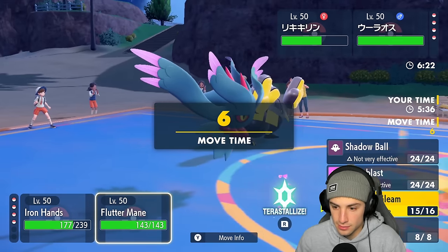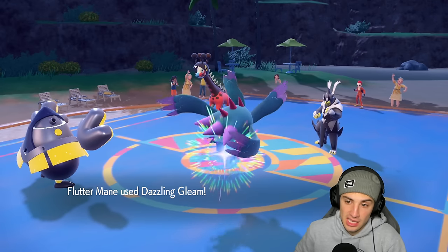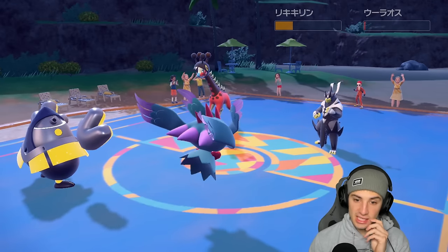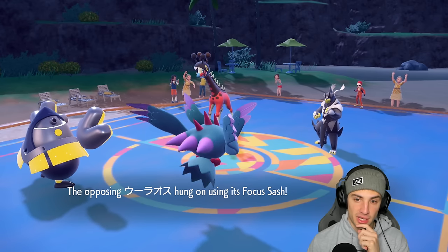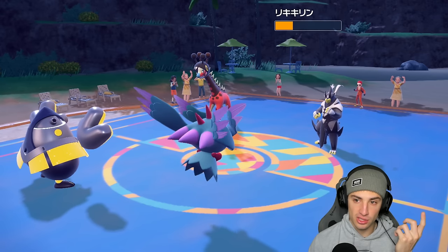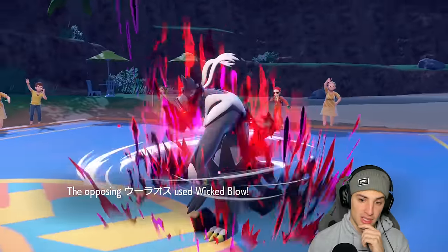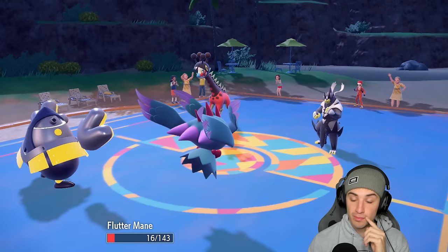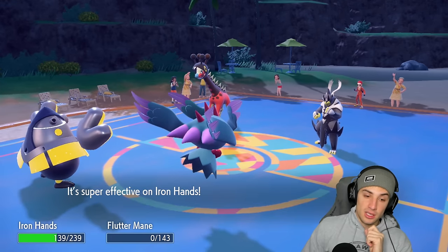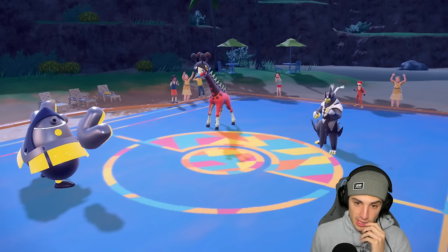We'll go Wild Charge instead and stick with Dazzling Gleam. I'm guessing the Farigiraf sashed it and is just going to take out my Flutter Mane. Flutter Mane's gone. Farigiraf berries up - hopefully Wild Charge can still KO. Wicked Blow comes through and Flutter Mane actually survives, but then Flutter Mane dies. I really want to pop Trick Room so I really want to KO this Pokémon. Wild Charge comes out here and it does not KO, which is hurtful.